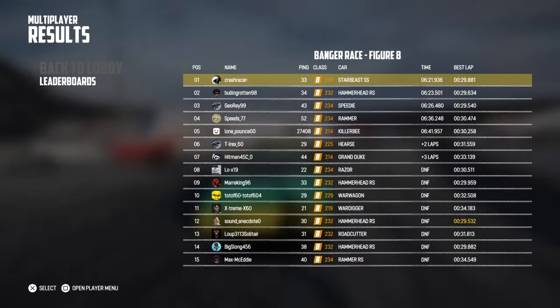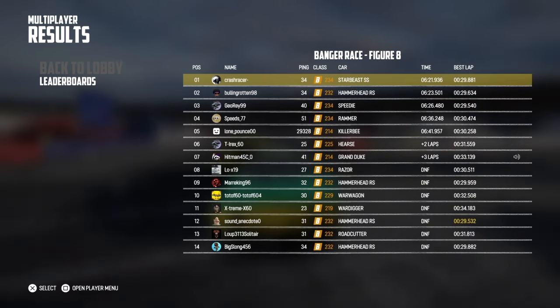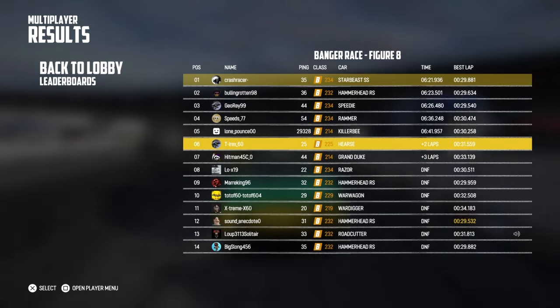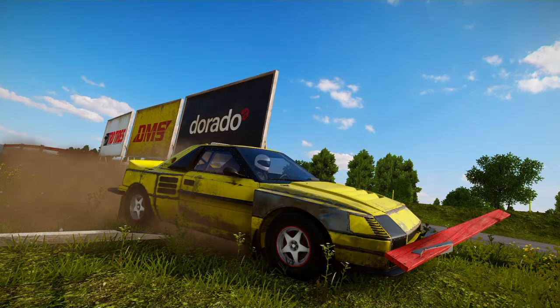29.8 seconds fastest lap for ourselves. I thought we were going to be settling for second place but something went on on that final corner — not sure if it was on the crossover or just before. Managed to slip past despite hitting the car on the crossover and grab a final win in that race. Well, that's the end of this week's online racing videos — I hope you've enjoyed it and see you soon.